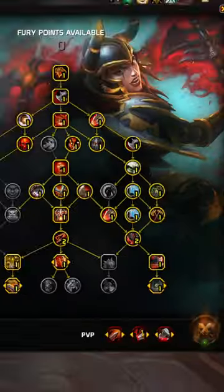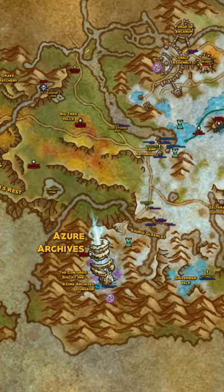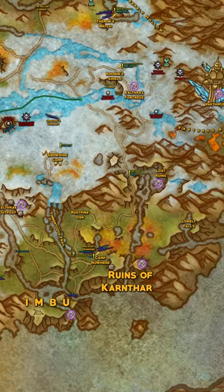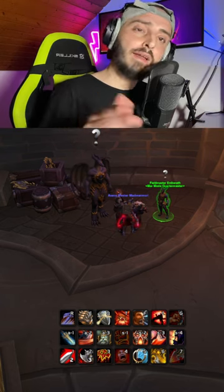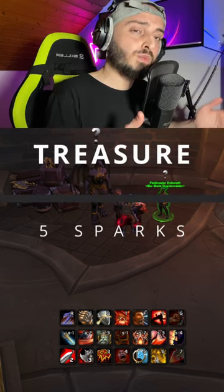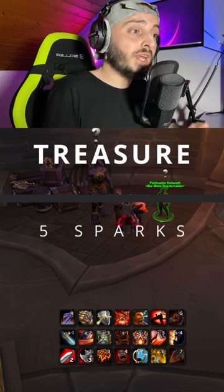You can get Sparks of Life by doing open world PvP — turn on PvP mode, go to Azure Span, and kill players to earn one Spark of Life each. But that doesn't mean you have to kill 200 players. You can also find treasures, which reward you with five Sparks of Life each.